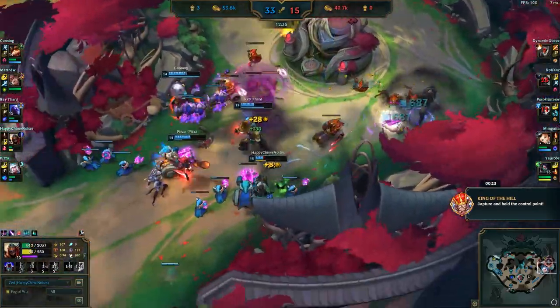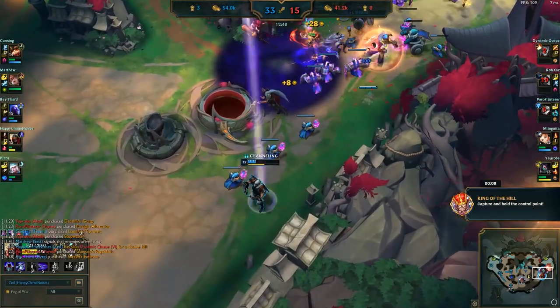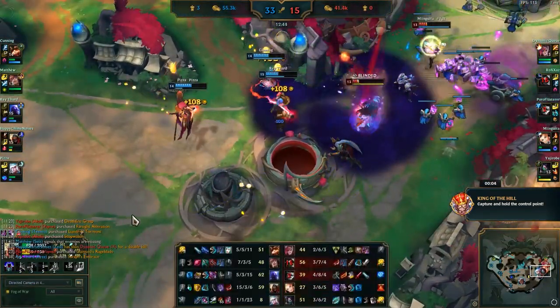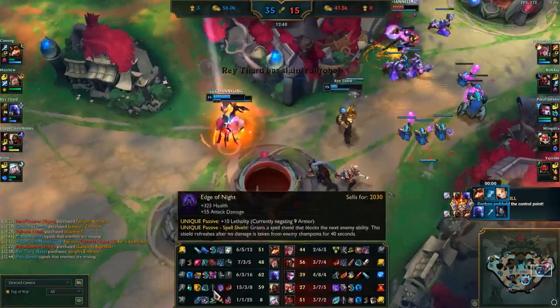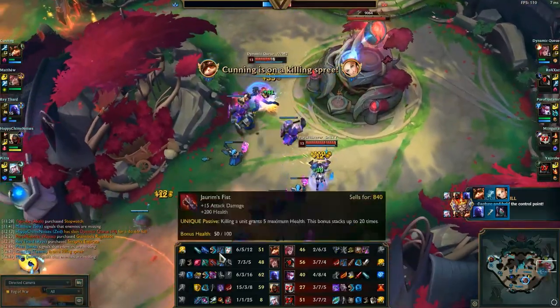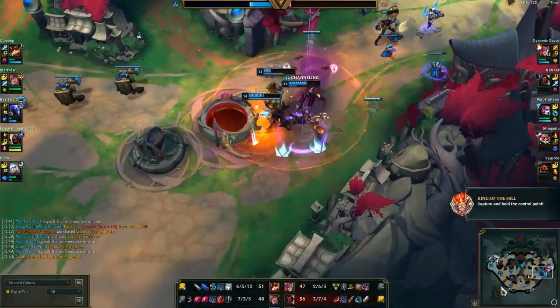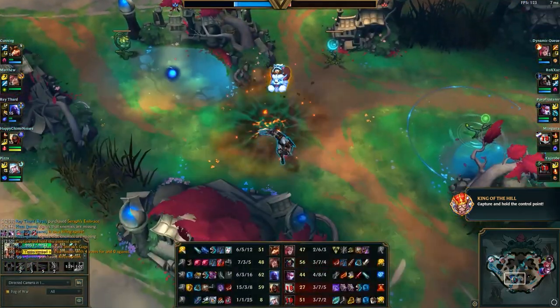As laners, some tips about items: you don't want to be going for the Spatula, just because it's way too expensive. You want to be going for smaller, cheaper items. In this game, as Zed going for Lethality — very cheap items — I'm already on three items and building my fourth by the end of the game. Whereas if I was going for the Spatula, I'd probably only be getting it around now, so my effectiveness would only just be starting.